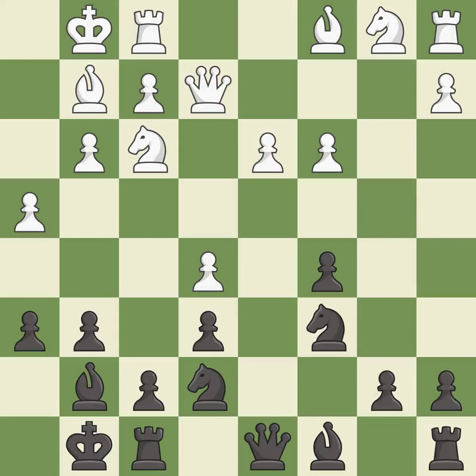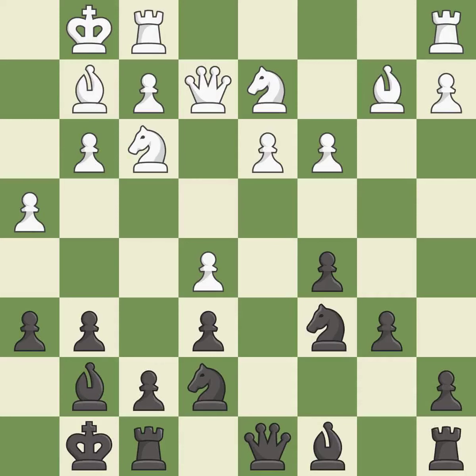It is excellent. This develops a knight off its starting square, getting it into the action — it is best. This is the strongest option, and it is best. This misses a much better move; it is a mistake. This develops the bishop and gives it scope on the long diagonal — it is best. This activates a rook by developing it off of its starting square, and it is best.